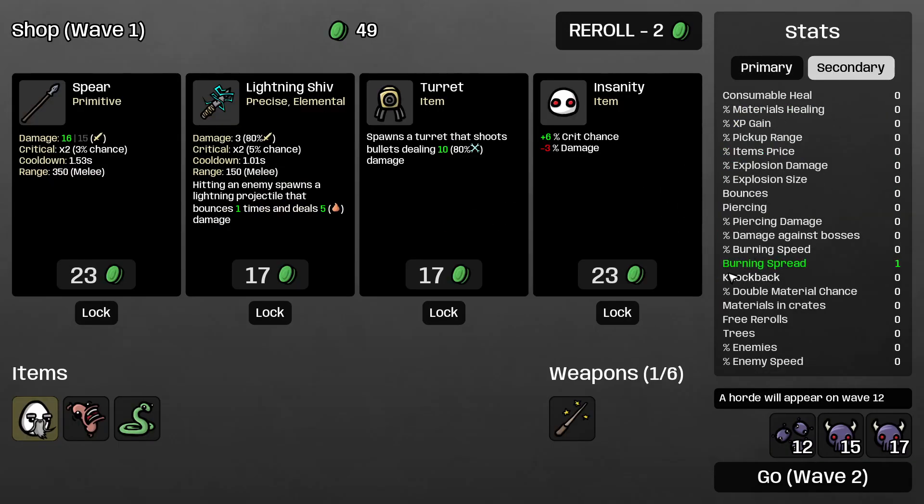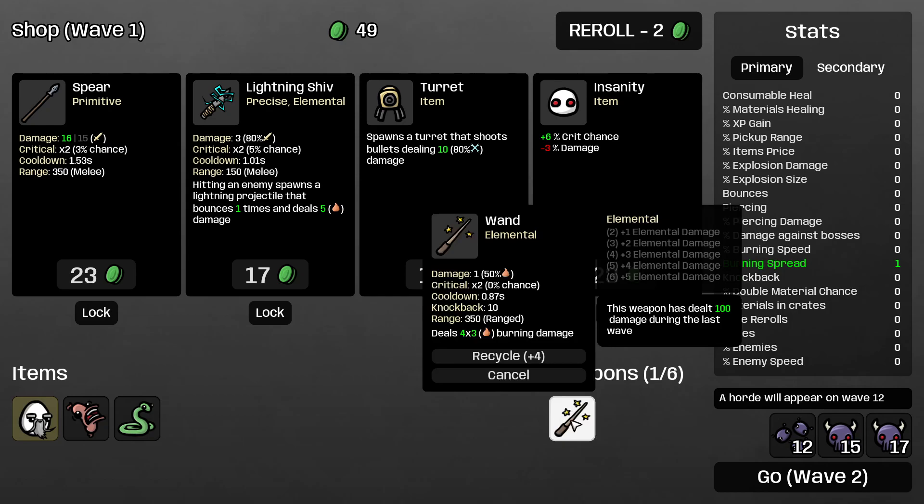Knockback defines how far you kick away enemies when you hit them. Going negative does nothing, but going positive pushes enemies backward. On elemental and engineering builds, I prefer to have at least 6 knockback on any weapon, because it's the only way to get away from mummies — those armored round enemies that come and annoy you after wave 13.